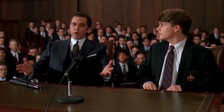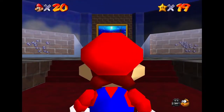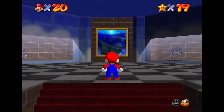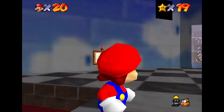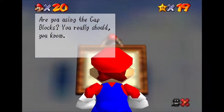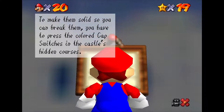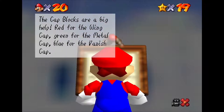We open the door and enter a beautifully ambient-lit aquarium. Finally, the decorators have made use of all that dead wall space. Looking around we can see the vast extent of what this room holds. Heading over to the sign on the wall we can take a read: 'Are you using the cap blocks? You really should. To make them solid so you can break them, you have to press the coloured cap switches in the castle's hidden courses. Red for the wing cap, green for the metal cap, and blue for the vanish cap.'